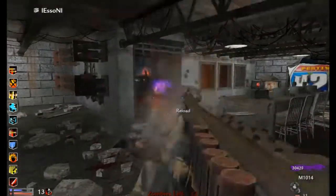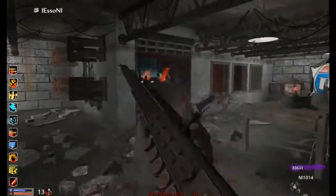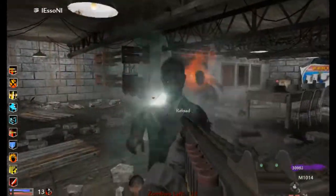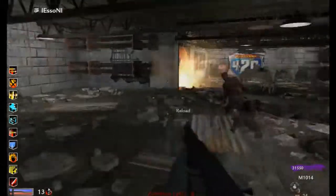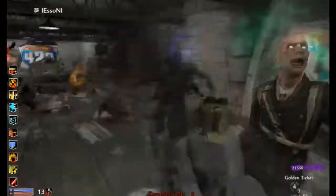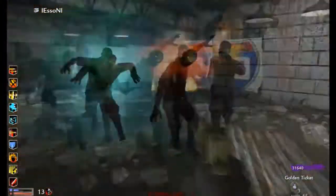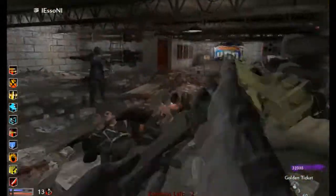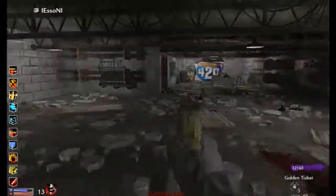We have a few teleporter zombies teleporting from outside directly next to you or behind you, but with self-defense it just kills those zombies. As long as there's not two or three of them at the same time, you should be fine — it just takes care of them. If it gets a little hectic, we just run a little circle through here. It gets a little tight; the teleporter zombies and invisible ones make it hard to predict where they'll end up.